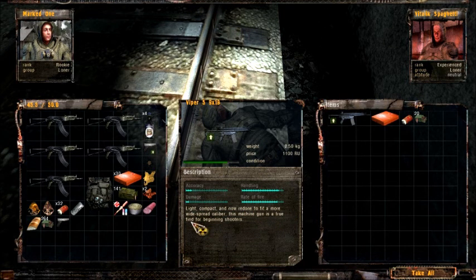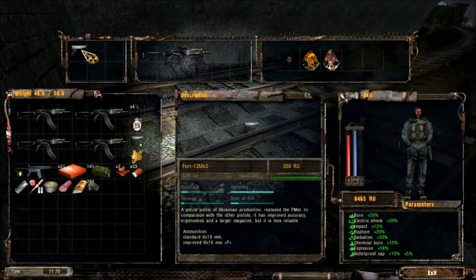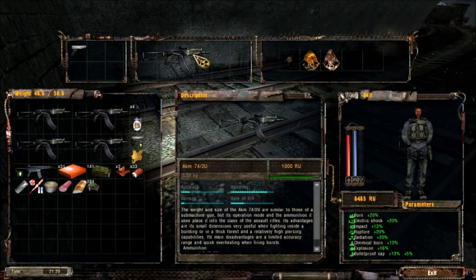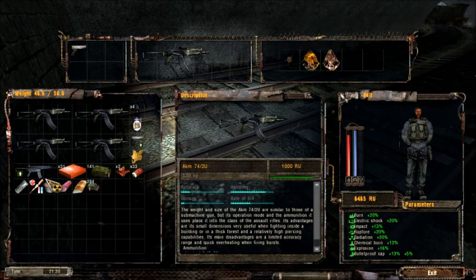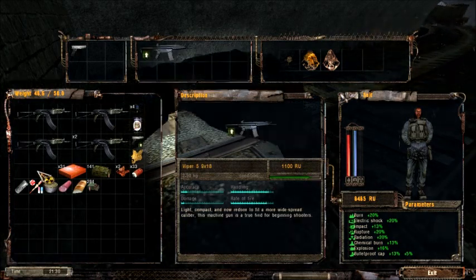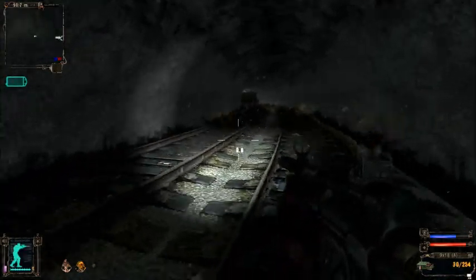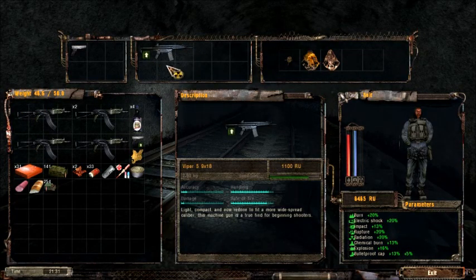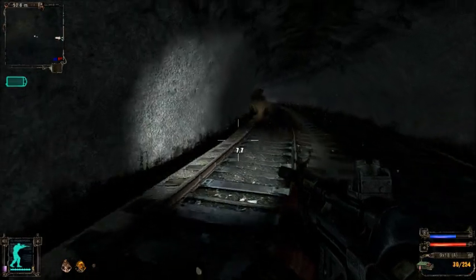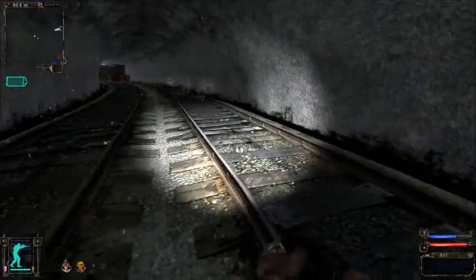This machine gun is a true find for beginning shooters. It really is, because our pistol fires the same rounds. It also has, I believe, the exact same model as the Viper 5 — yeah, the exact same model. The only thing different is the icon; it looks a little bit different. Now that we have that, we're going to get out of here.